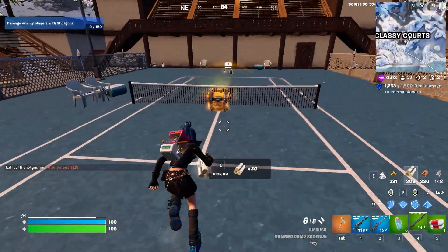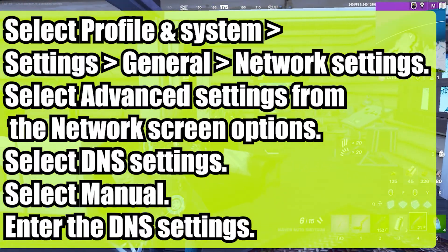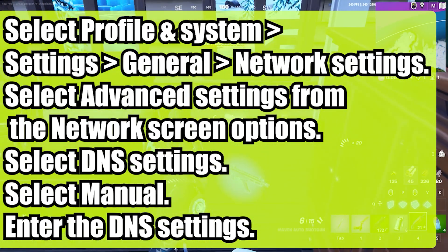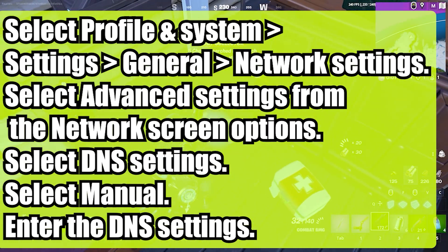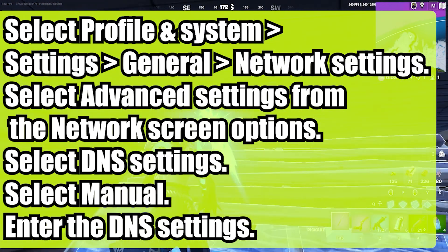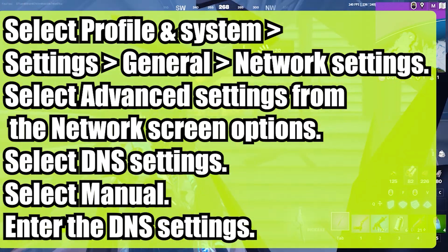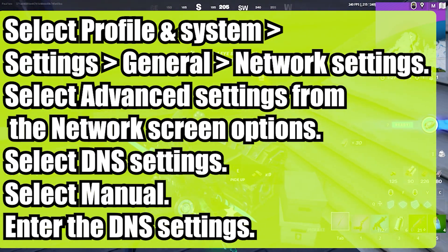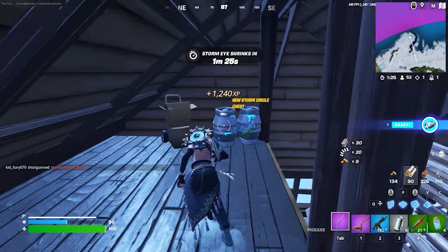Lastly, we're going to change the DNS server manually. To do this, press the Xbox button on your console, select Profile and Systems, then go to Settings, then General, and click on Network Settings. Select Advanced Settings from your network screen options and select DNS Settings. From here, select Manual and enter the DNS settings.